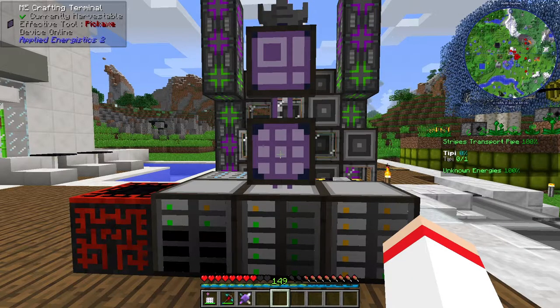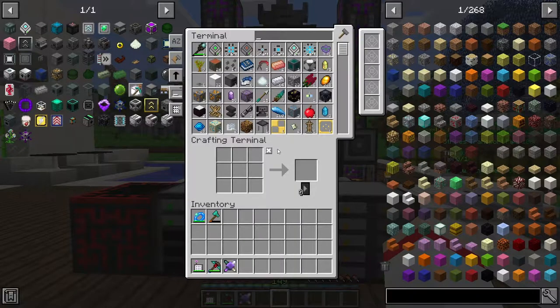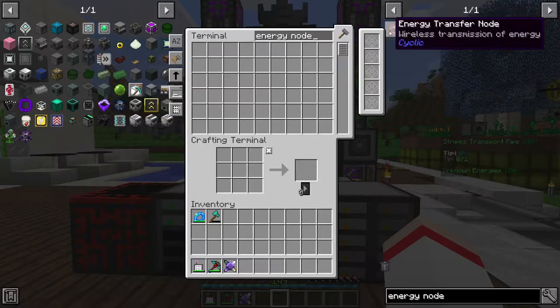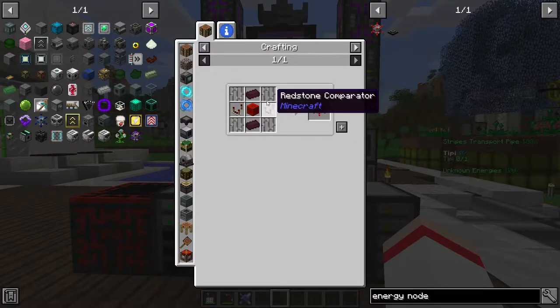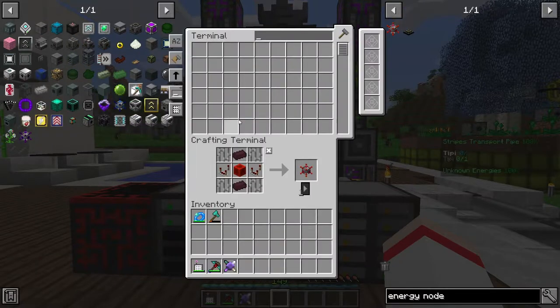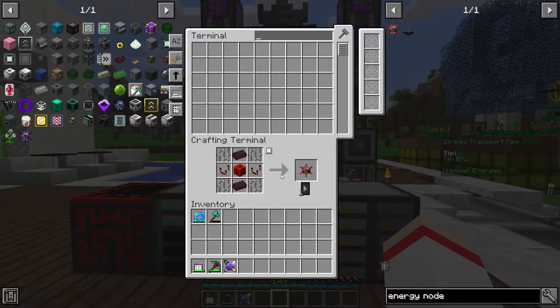As usual, open up your crafting terminal or crafting table. The first thing we need to craft is the Energy Transfer Node. When you type in 'energy node' it should be the first thing that pops up. The recipe requires four iron bars, two redstone comparators, two nether bricks, and one block of redstone. Click the plus and your crafting system extracts those items automatically.